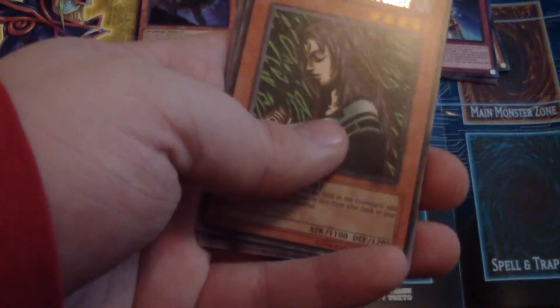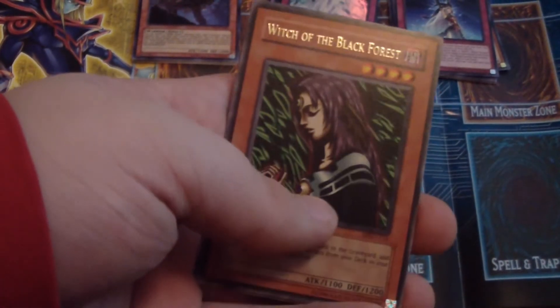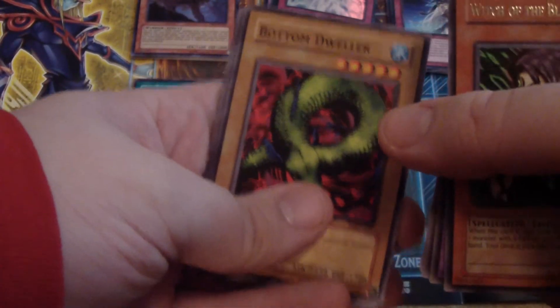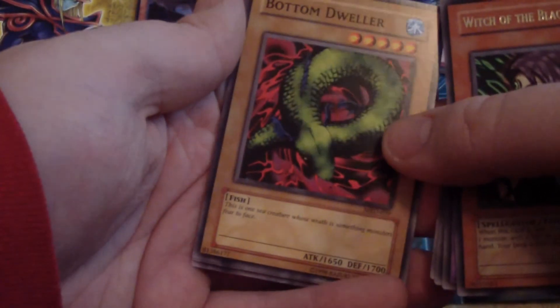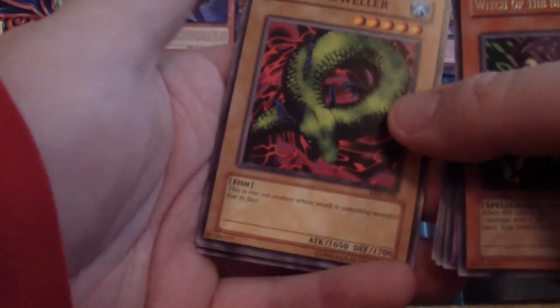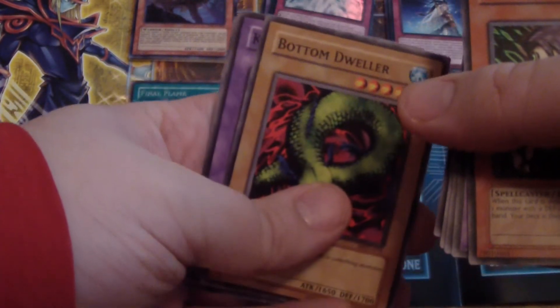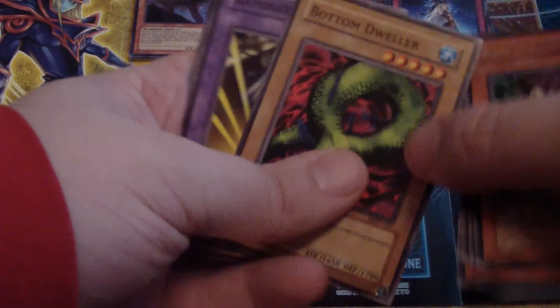You can't go wrong with Witch of the Black Forest — this card was pretty much a staple when the game originally came out, especially after Metal Raiders. You know, that duel with Rebecca Hawkins was pretty cool. And here we have Queen's Double, Bottom Dweller — I think that's like a Mako card, definitely a Fish/Aqua type. Maybe it's meant to be a Mako card even though he never actually used it. We got Kaminari Attack — he's actually pretty easy to get in this pack. And Ancient Elf — that's actually a card I haven't seen in a while, so that's cool.